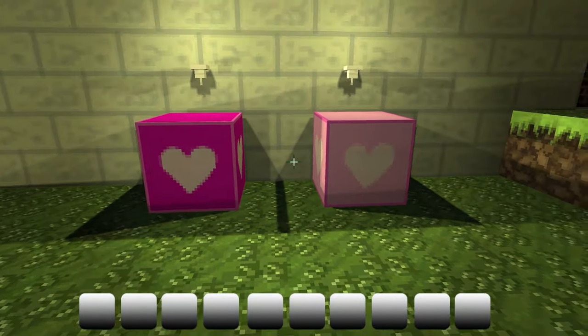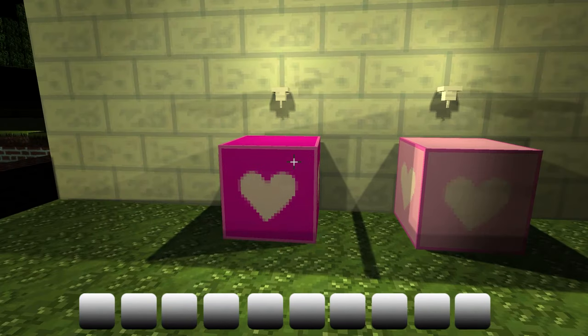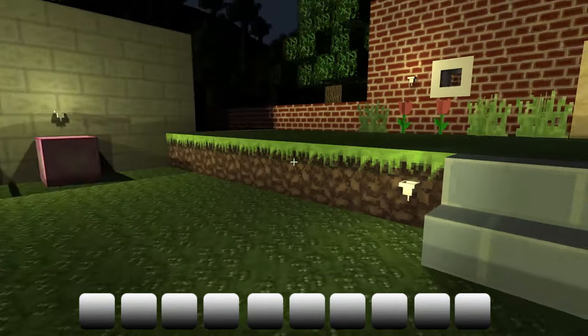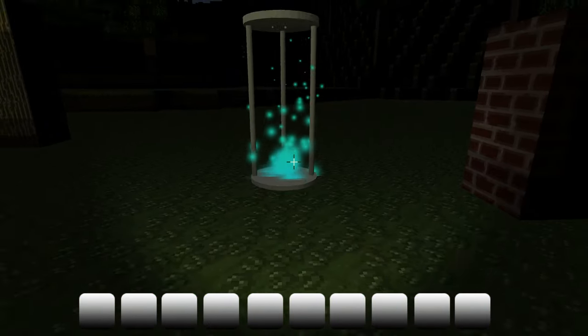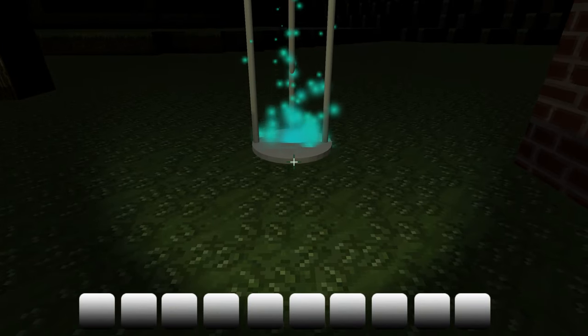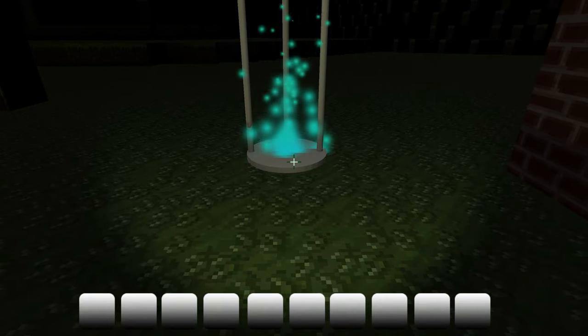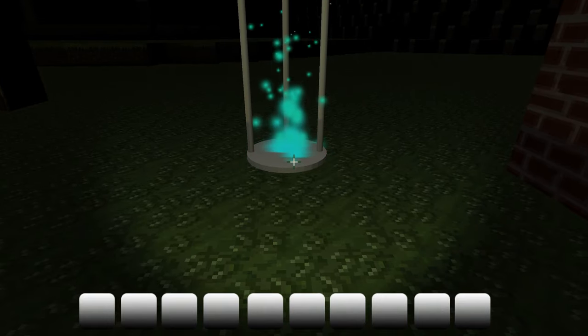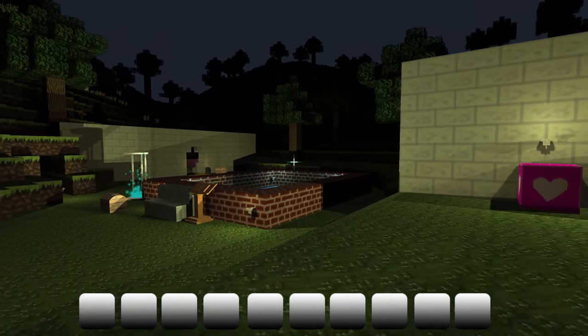My girlfriend created two new texture blocks — of course pink — but I think they look quite nice. The portal code is also optimized a bit, so it's faster to travel between the portals.